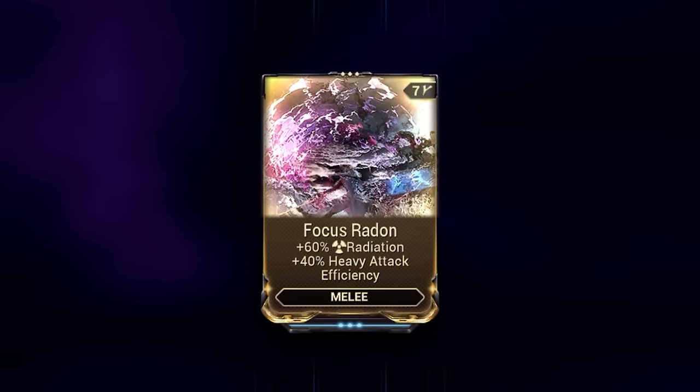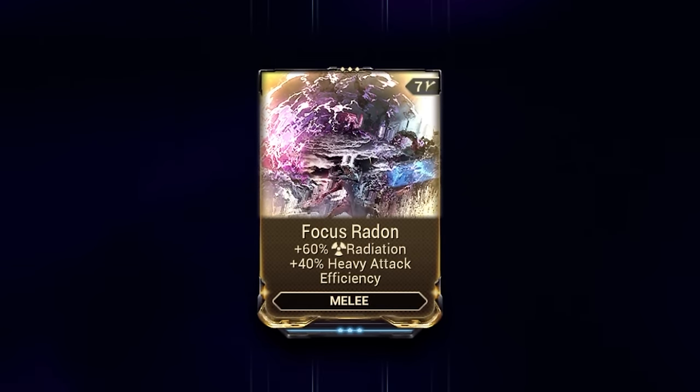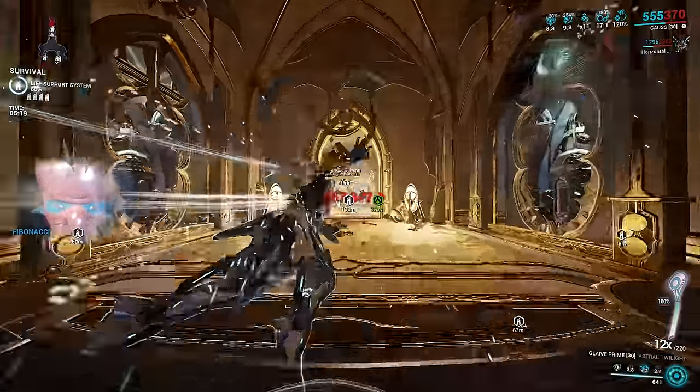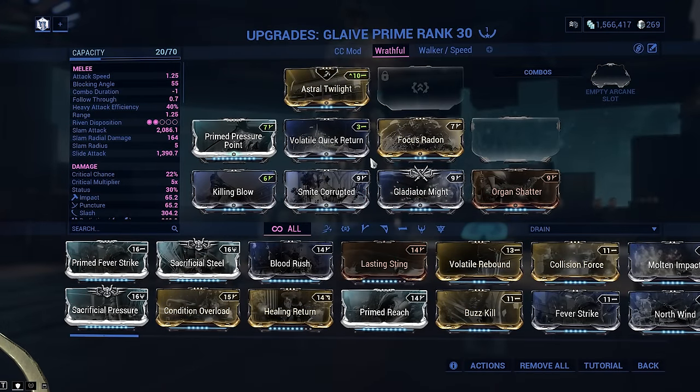Focus Radon is one of the new Radiation combo mods from Whispers, providing radiation element and heavy attack efficiency. This setup works with even the slightest amount of efficiency, but Radon provides a small but present radiation damage buff. A smite mod for whatever faction you are facing is also expected, as Glaive DoTs like Slash are double-dipped into by faction mods — don't skip these.